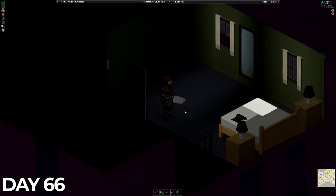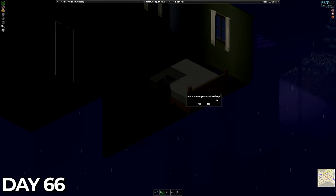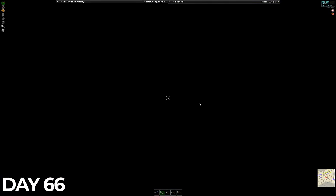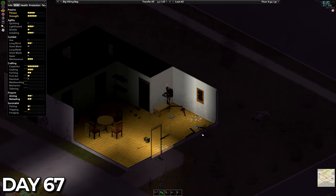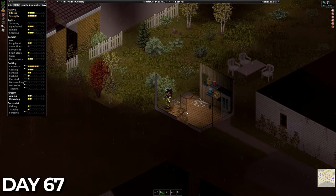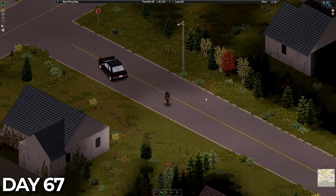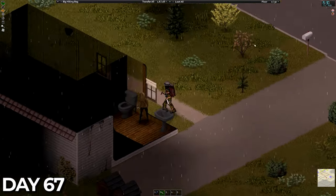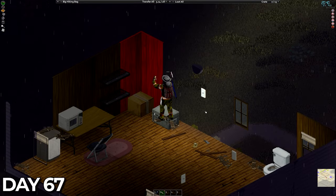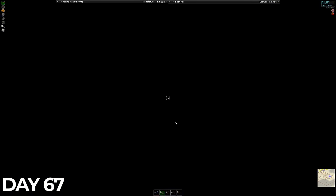I decided to sleep in one of the houses to the back of the fire station so I could do a bit more dismantling before bed and once it was late I got some rest. Not much to report on day 67, more of the same — dismantle, dismantle and dismantle more. We have started to move towards the Zeds in the party hats; I'm hoping they're still around so I can finally settle things. I officially jumped out of my chair with this jump scare and after dismantling the majority of this house I headed next door, still without a carpentry level, to get some rest.